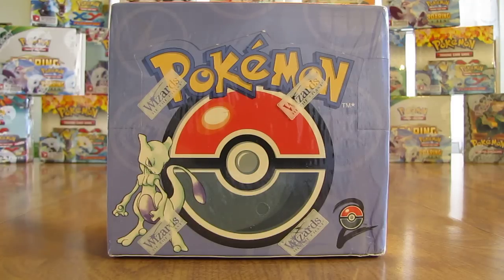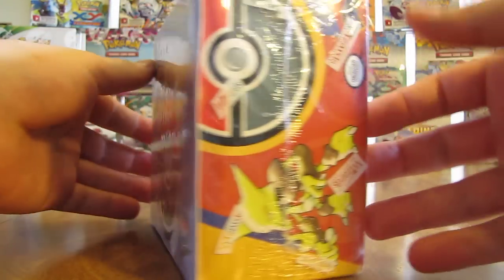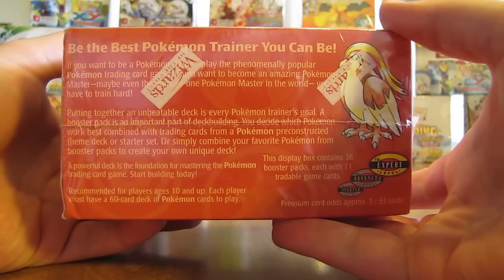You'll find a link to the playlist I've created for all these booster box openings in the description of this video. So this Base Set 2 booster box I purchased from Collector's Cash for $429.99. It was definitely a spendy box, but it is a box that I've never opened on YouTube before. This is a Wizards of the Coast box, and this set does not come in first edition.